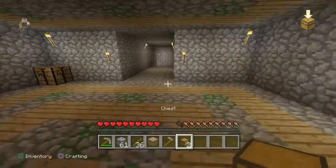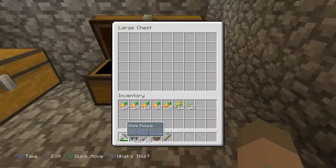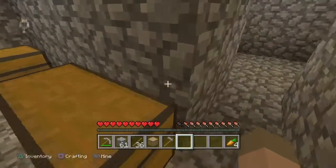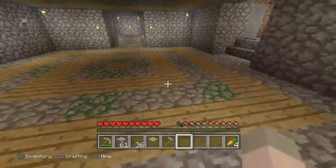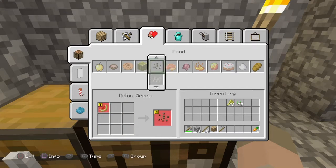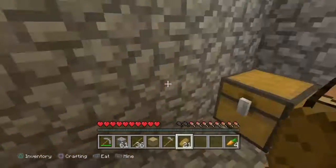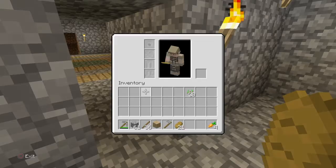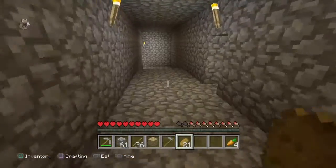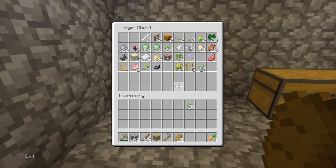I'm just gonna go put this food chest down. Let's put that there. I'll take a stack for this. We really do need a crafting table in here, though. The only crafting table I believe we have in the house currently is right here and down in the mine. It's nighttime as well, but there's relatively nothing in the mines right now.